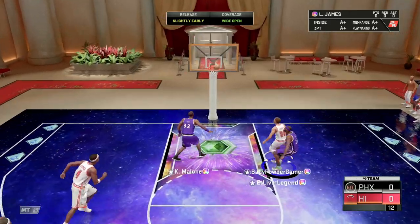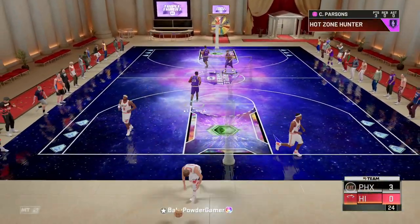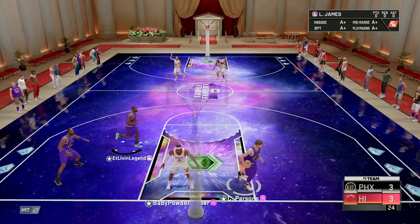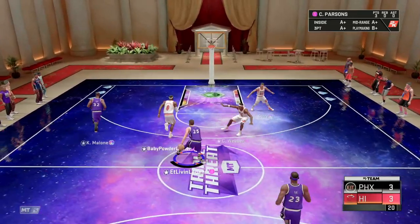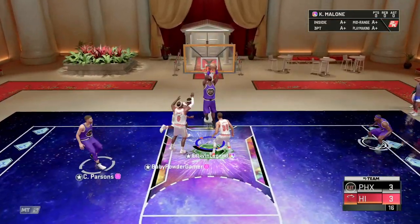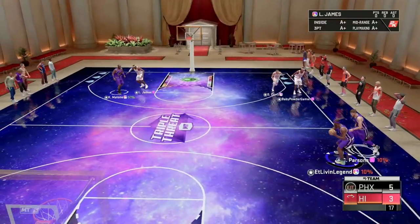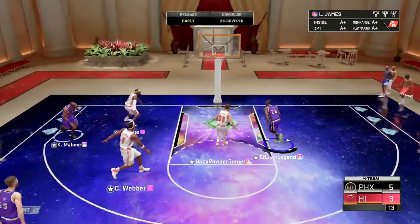Oh yeah, pull that from deep — let's go! Chandler Parsons got the shot off, pink diamond against pink diamond. Then after that it's the pink diamond LaMelo Ball. Come on Chandler — okay, got a little bit of moves, dishing it off to Karl Malone. Cut into the basket, give it right to him for three, there we go, pull it up.